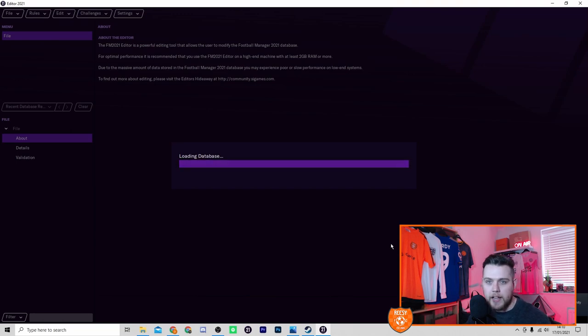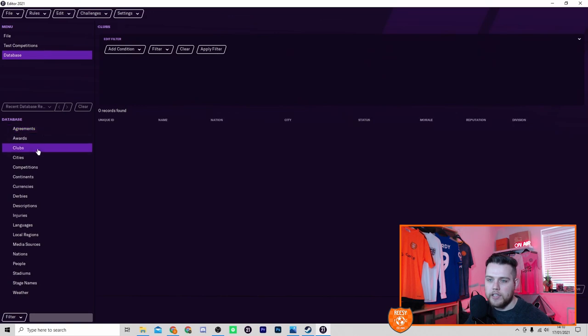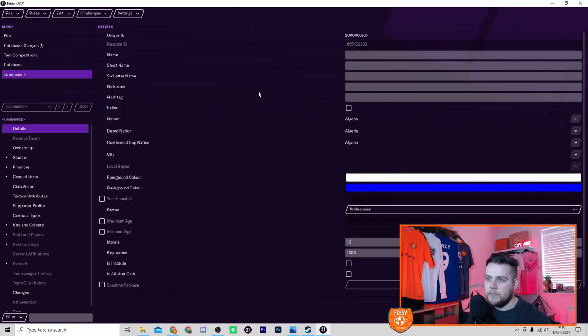This is where we work our magic to create our new club. Once the editor is loaded, select the Clubs option on the left hand side and make sure to hit Add. You are then presented with the club details, and as you can see down the left hand side there is a lot to go through — it is really deep. You are given a unique ID which you can't change, so it doesn't overwrite another club.